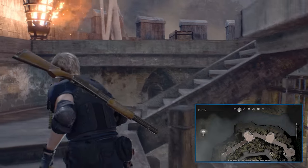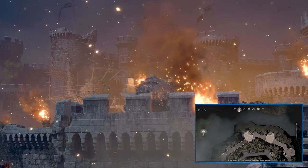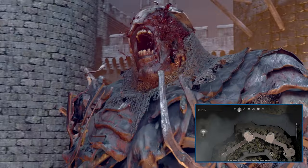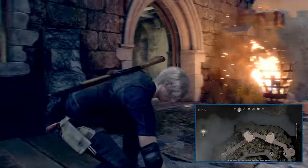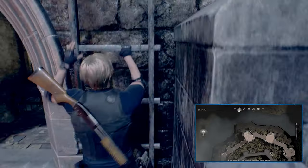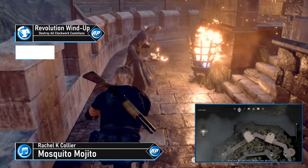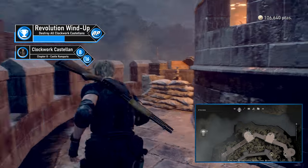Chapter 8's Castellan requires a short detour, easily marked by where the El Gigante set piece starts. Do this section as intended first, then double back to the location afterwards. Once El Gigante is cleared, head down to the right, drop down, and the path will lead up to a ladder. There are several enemies up here — take them out, collect the treasure along the way, and at the end of the tower on some sandbags you'll find the Clockwork Castellan. Shatter it with your knife.